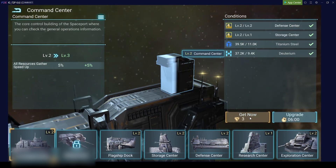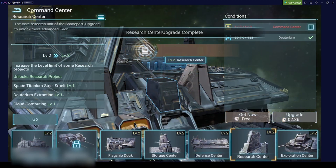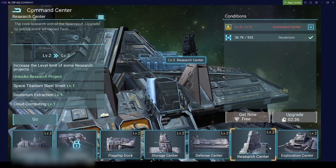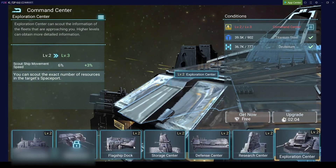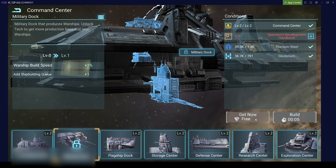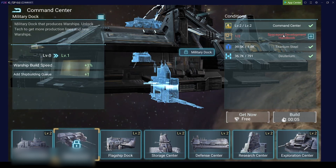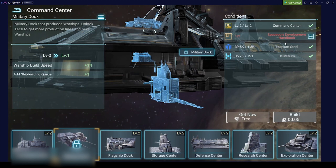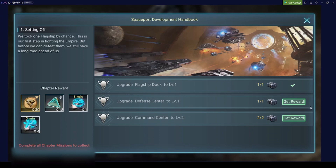We want to get our command center up. Now we are at six minutes so we don't get it for free anymore. Let's look at what other things we can still upgrade for free. The maximum level of the building is defined by the command center. We got them all on level three now, but to get the military dock we need to research the Spaceport Development Handbook.